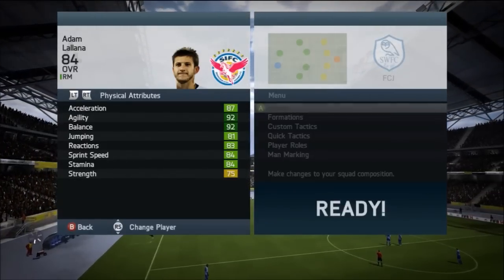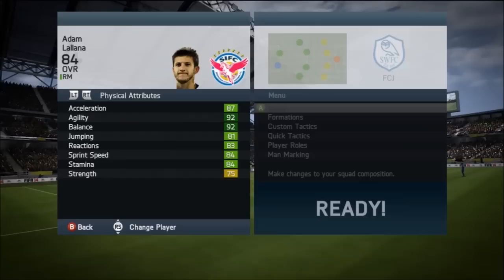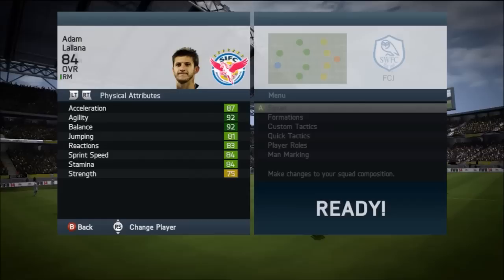Looking over at the play information, he's actually one of the few players that is a 4-star skiller and 4-star weak foot, and that is English. I think everyone would also say that Jay Rodrigo should have been a Team of the Season card, but there was a bit of debate on that one.